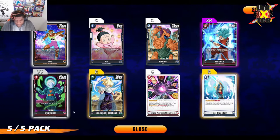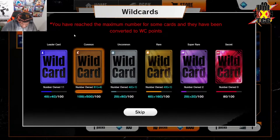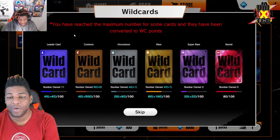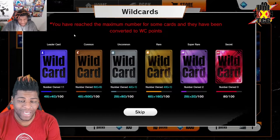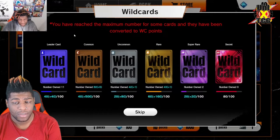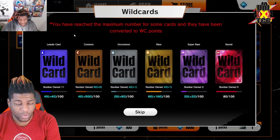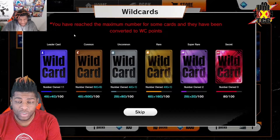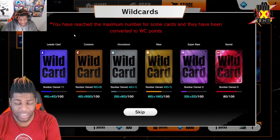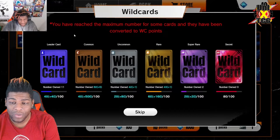Now that we've pulled all of those, I'll close this. Here is the breakdown screen. This is one of the reasons why a lot of people don't understand the wild card system — this page goes by way too fast, and there's a skip button that auto-skips after about five seconds. The wild card section is split between leader, common, uncommon, rare, super rare, and secret. I pulled two SRs in these five packs; however, Goku Black was base rarity and I already have four of him, whereas the Goku SR was animated rarity, so it did not count toward my existing playset. Therefore I only got one new SR contributing wild card points.